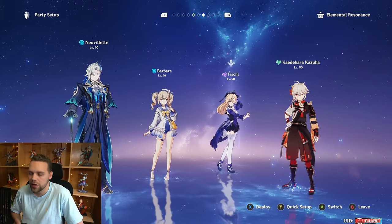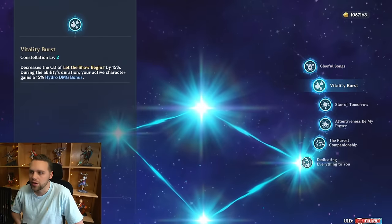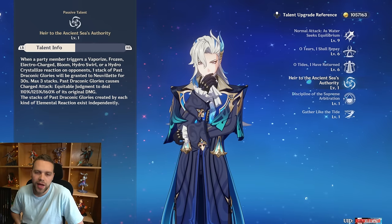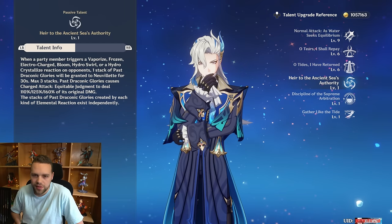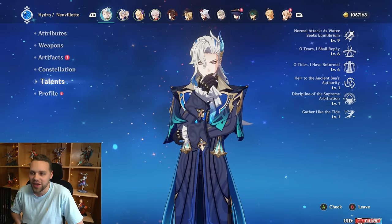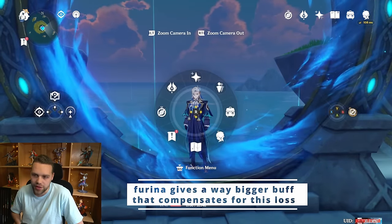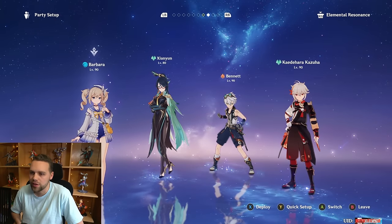A bunch of people have talked about using Barbara with Neuvillette, because Barbara has some seeming synergy. Her Constellation 2 gives a 15% Hydro damage bonus, and by running her with Neuvillette, you get the Hydro Resonance. The problem is that by using a Hydro character with Neuvillette, you're losing 35% damage bonus. You are slightly compensating for that loss with the 15% Hydro damage bonus, but it's not worth using a different healer like Charlotte. So I don't strictly recommend Barbara with Neuvillette — it can work, but I don't particularly recommend it.